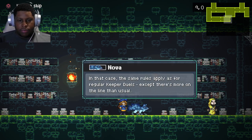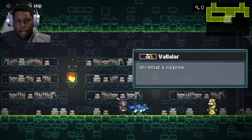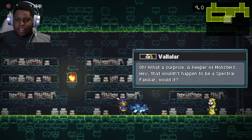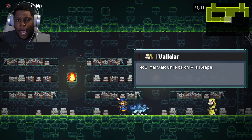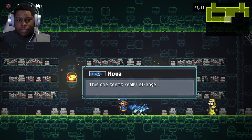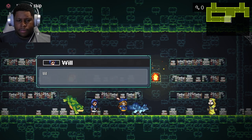I sense that this person didn't come here with good intentions. We might have to fight his team of monsters to apprehend him. In that case, the same rules apply as for regular keeper duels, except there's more on the line than usual. Oh, what a surprise — a keeper of monsters. Hey, that wouldn't have to be a spectral familiar, would it? What if I am a spectral familiar? How marvelous — not only a keeper of monsters, but a keeper of a spectral familiar as well. Oh my. This one seems really strange. I have a bad feeling.